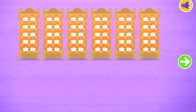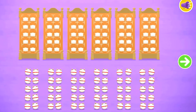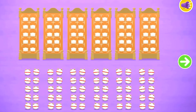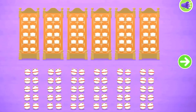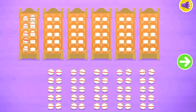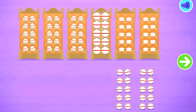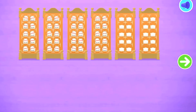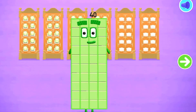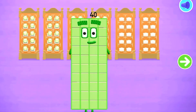There are too many Number Blocks to count in ones — let's count in tens. Let's count 40 Number Blobs. Stop and press the button when you reach 40. Count the Number Blobs into their beds in tens. 10, 20, 30, 40 — hooray! You've counted 40 Number Blobs!